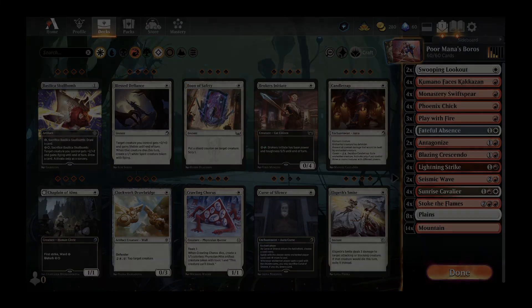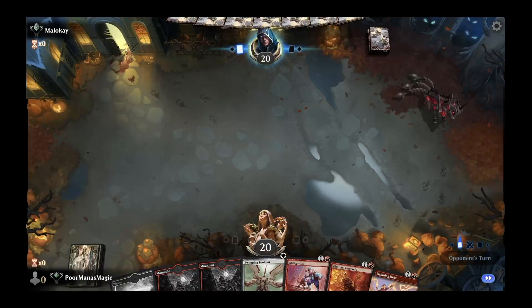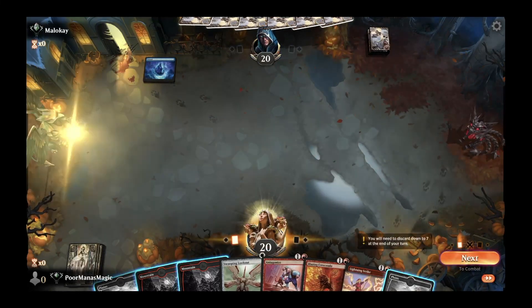Our first game is against Malokai. We have a turn-one Swooping Lookout and the mana to play it, along with Antagonize, Blazing Crescendo, and Lightning Strike — a pretty good opening. We are on the draw, which means if we're facing a turn-one Mountain or Swamp our Swooping Lookout is probably not going to survive. Opponent comes down with a turn-one Island, so we'll see if this is mono-blue or something else.